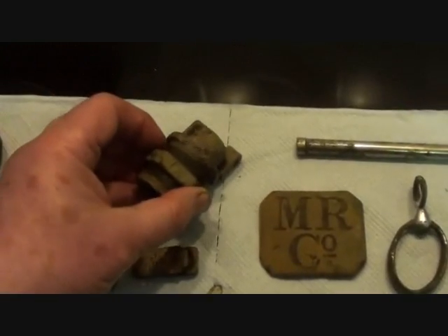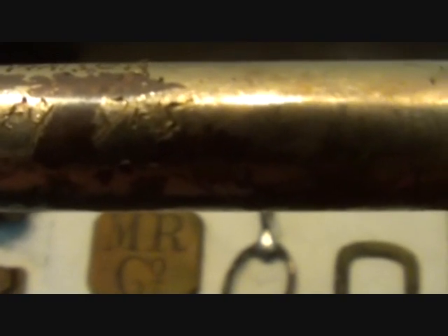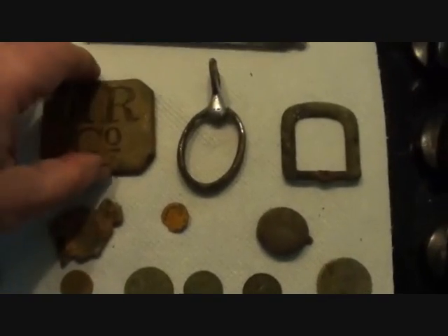That's a bit of Victorian engineering, there's no doubt about it. Now, an old telescopic aerial of a radio - they were in demand in those days so he engraved his name on it. It says Henry - Henry Keith Watson, Keithley - and that's short for Yorkshire. 1930s maybe, and it's got 'foreign' on it.